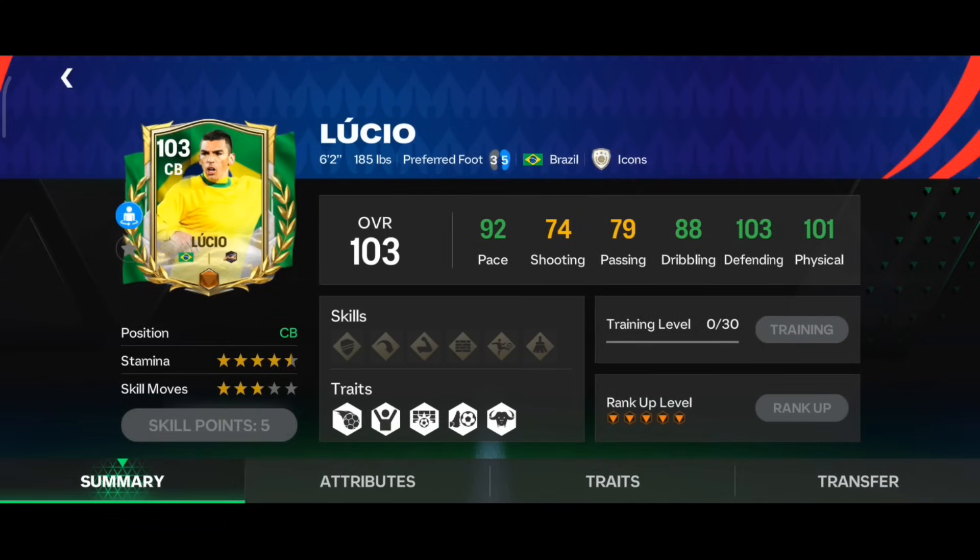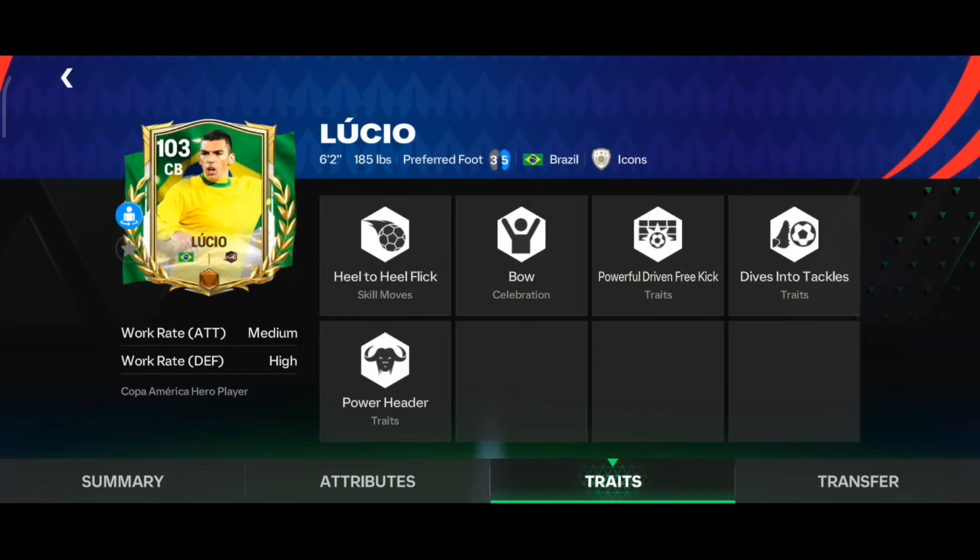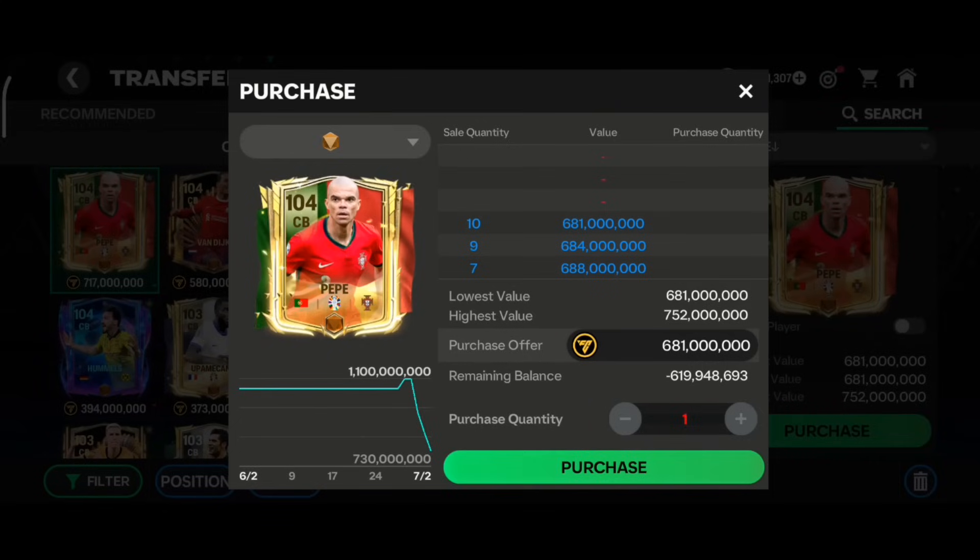The next player is Copa America hero max rank Lucia. He has 92 pace, 103 defending, and 101 physical, with almost maxed out stamina and six foot two height — very good for a center back. Marking, standing tackle, sliding tackle, and awareness are all above 100, and he has Medium-High work rate with Dive Into Tackle and Power Header traits — perfect for a center back card.